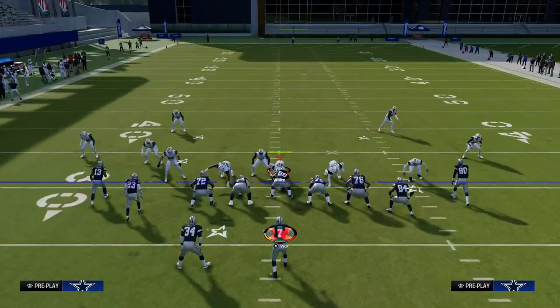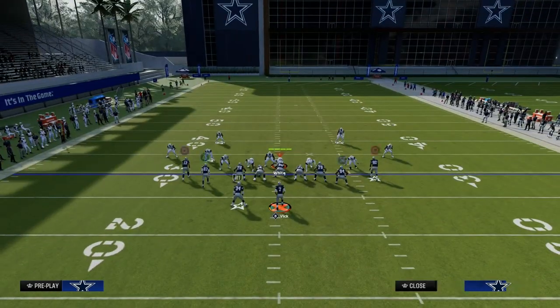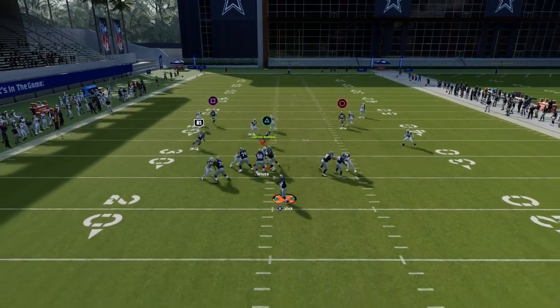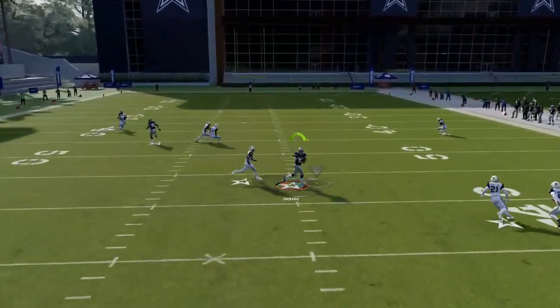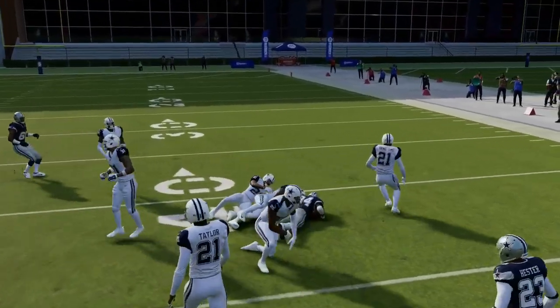In this example, we put a hard flat over on that side and send four rushers. Because we're blocking our tight end, we have pretty good pass protection against many blitzes. Notice that the trail route — the Texas route — is able to beat man coverage over the middle of the field.